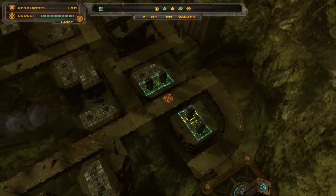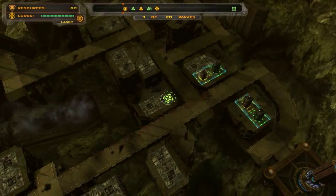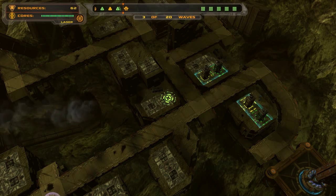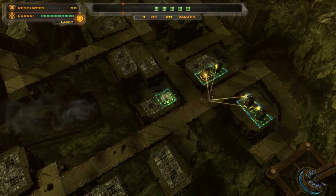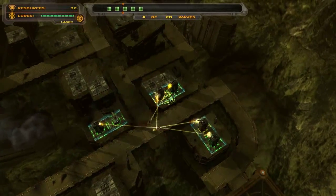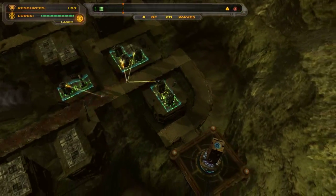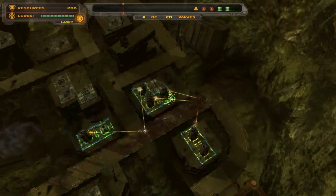I might actually do two guns first. So now we're going to get some of the better ones, simply because they give you more money. Now I've got my temporal tower. I'm going to put a gun before the temporal tower, and then I'm going to put a gun behind there. And I'm going to start upgrading these to yellow.